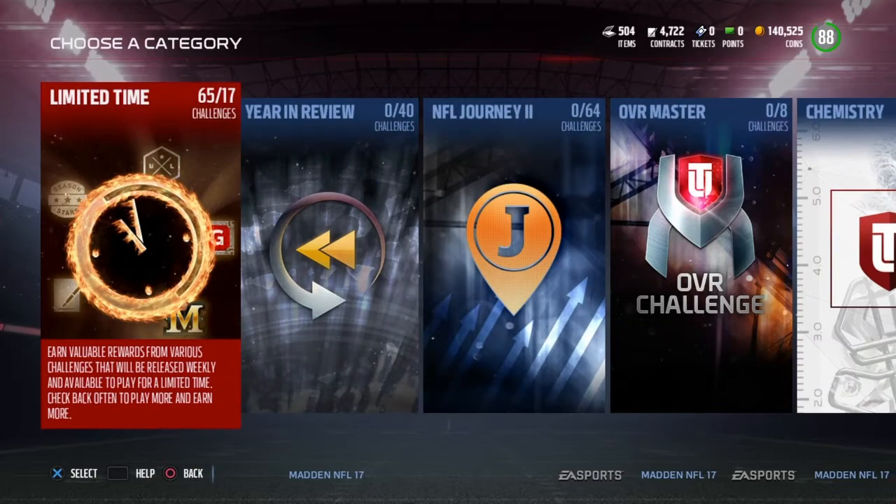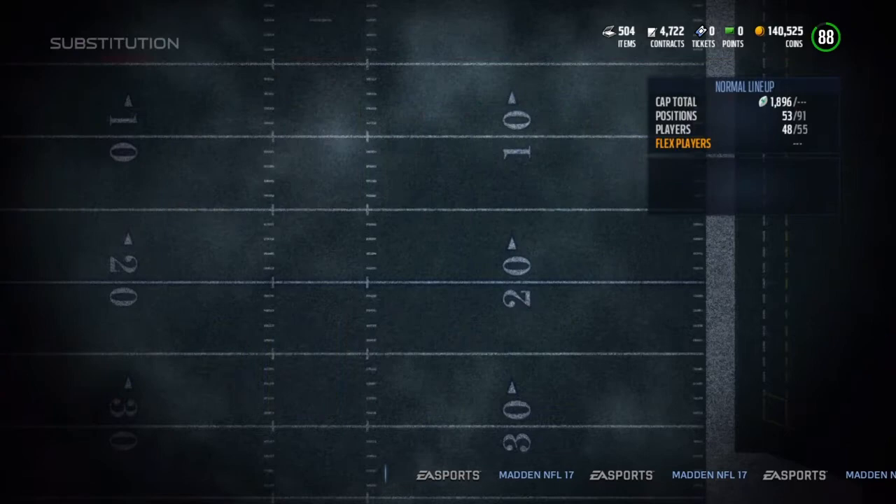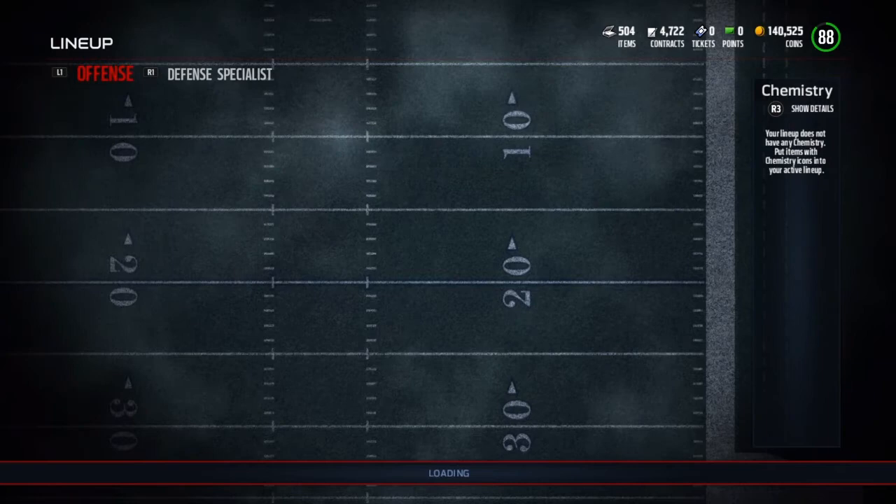We're gonna go ahead and put him in the lineup. We're gonna be building our MUT team up slowly but surely. So right now we just got a bunch of free guys. Put him there. So LL Collins goes up to a 96 overall.